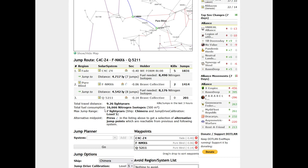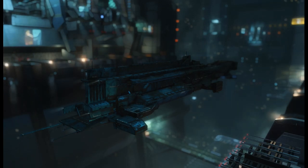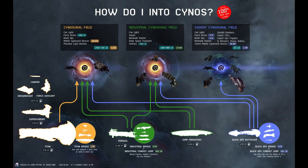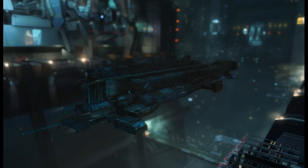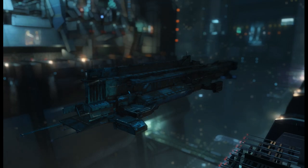Choosing specific midpoints is probably its own class. Capitals can only jump to a cyno, either on a force recon or on a mobile cyno beacon, which requires anchoring 3 on an alt and 400 cubic meters of cargo space — so that can be in a T1 industrial or even a T1 exploration frigate. Those last for an hour, which is very nice if you're limited on alts. You should avoid jumping to a jump beacon unless you already have eyes on the system, because those are very popular targets for camps.